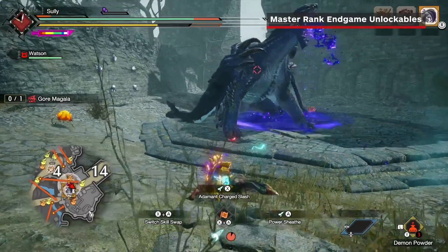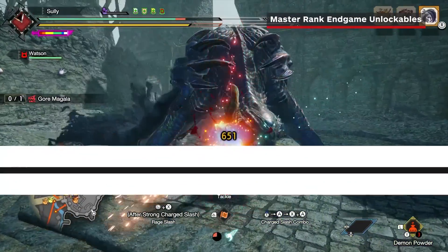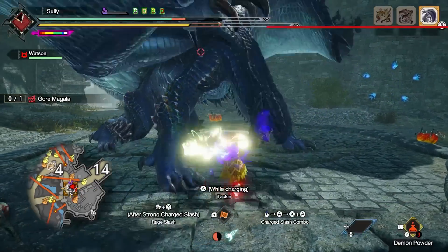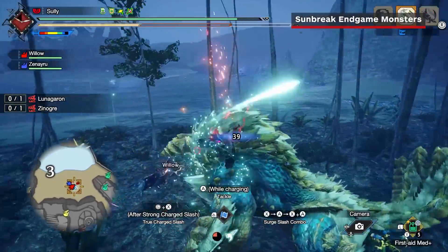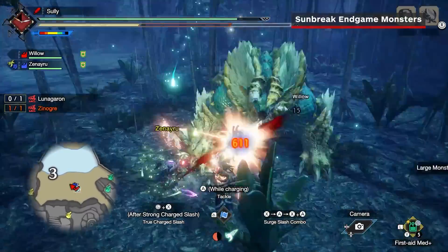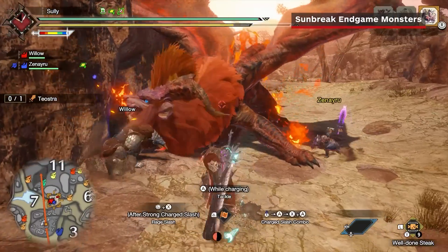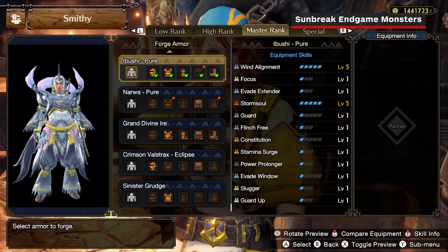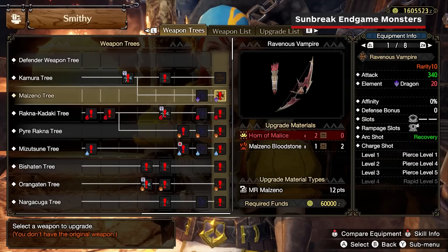If you want to avoid being spoiled on what these endgame monsters are and the unexpected weapon upgrades they unlock, you should skip ahead to the afflicted materials section of the video now. Still with us? Okay, here are all the endgame monsters in Sunbreak, not including the monsters to come with future free title updates. There are five monsters to unlock with urgent quests in the endgame, and all of these monsters have rarity 10 armor with unique armor skills as well as rarity 10 weapons.